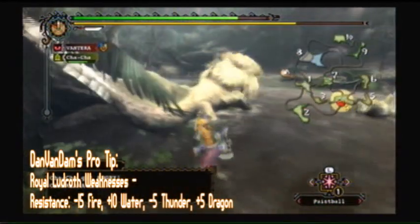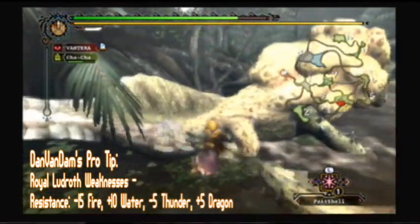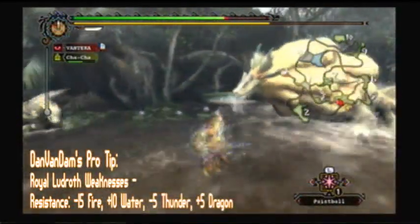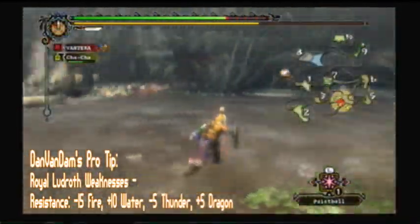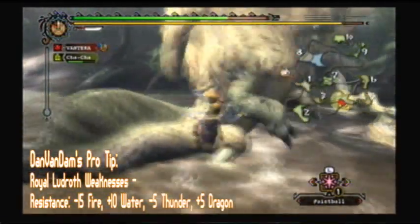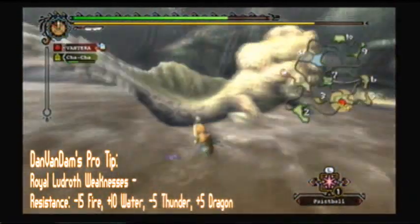What I'm going for right now is his tail, as you can see right there. The tail is my main objective because I'm trying to get the carving out of it, which is obviously the whole point in this game — you've got to carve things. I want to get bonuses as well for the end of the match, so you'll see some of the carves I get when I cut the tail off here soon.